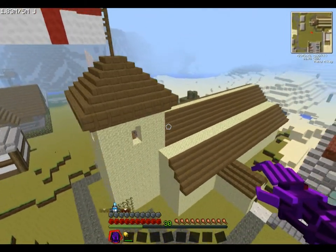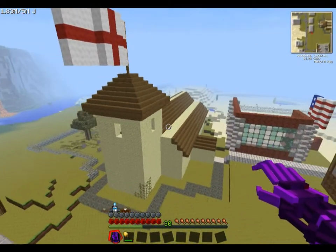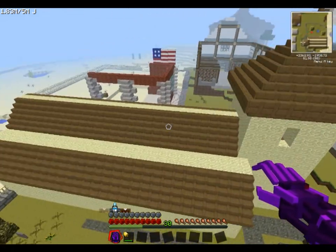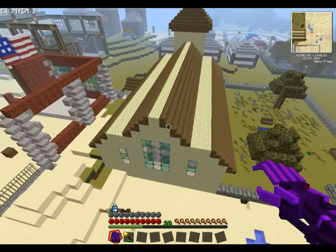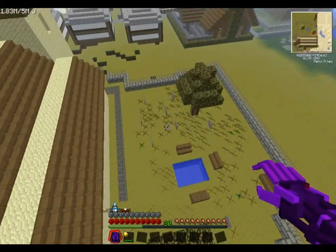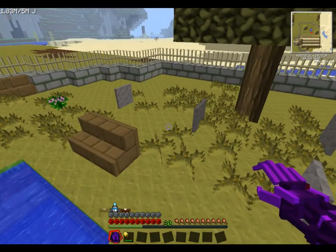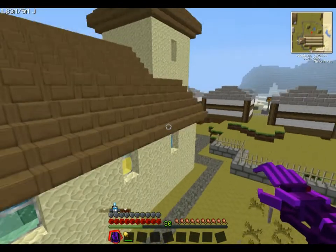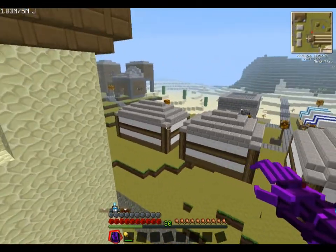So this is the church — this is St. George's flag of course. The steeple's even got a tune; I'll see if I can catch that in a minute. It's got a little graveyard here. It's got a path that hasn't been finished — that's going to be going all the way around. That is from the steeple. I'm still working on that; I need to get the tune quite right.